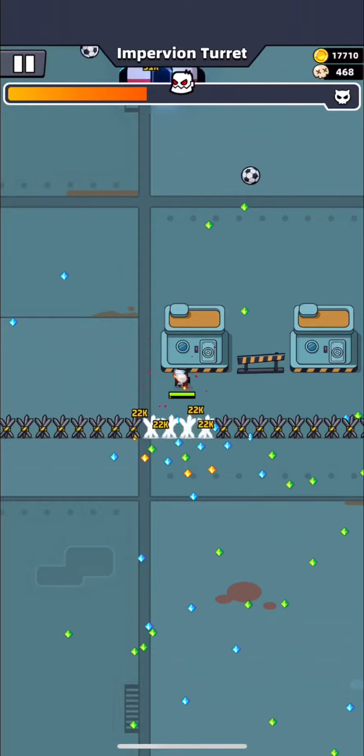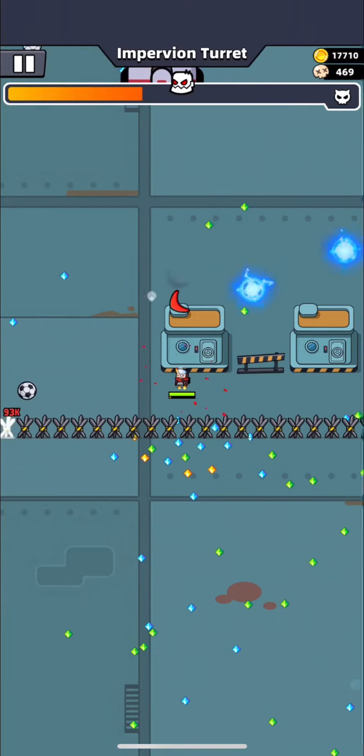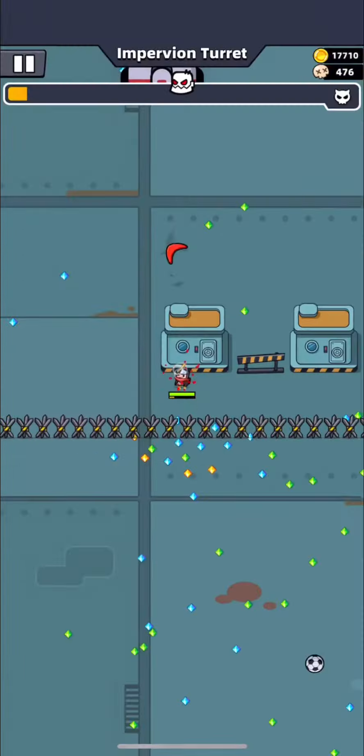I will start with bosses. To beat some bosses that are not moving, like this turret, it became very easy with walls — just stand behind it and skills like balls or lighting emitter will deal with it. As you can see, balls can penetrate it when you stand near it, but normally they are not supposed to do it.